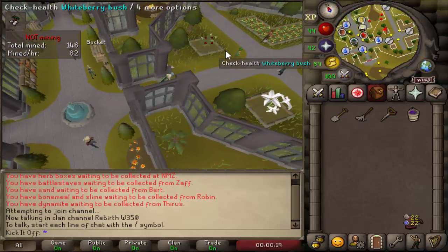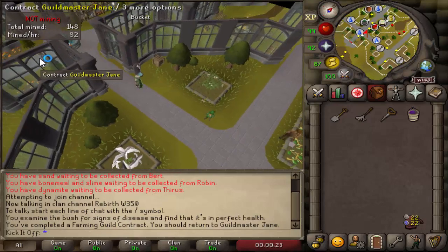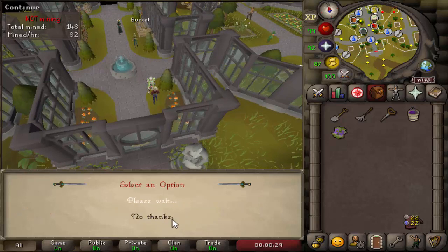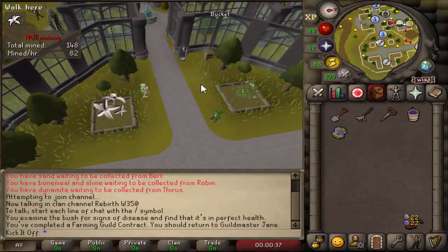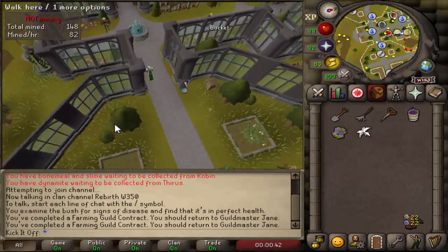In terms of insurance and using compost, it's completely up to you. If you insure a tree or a patch, it will guarantee you a roll at the pet and won't waste the money spent on the seed. In some cases, such as fruit tree protection, you're better off just using ultra compost, which is also more convenient to carry around. But make sure you're doing one or the other — if you do neither, all your crops are going to die and you won't get any rolls at the pet at all.